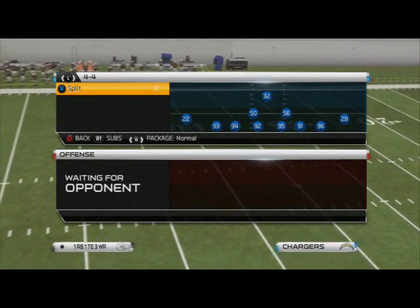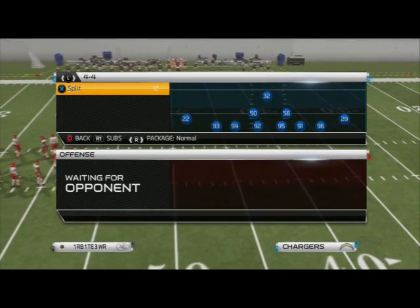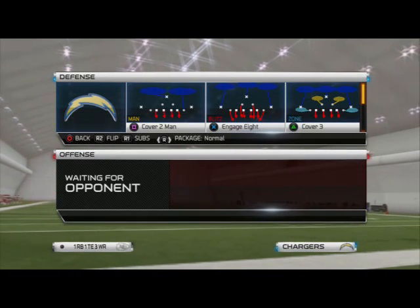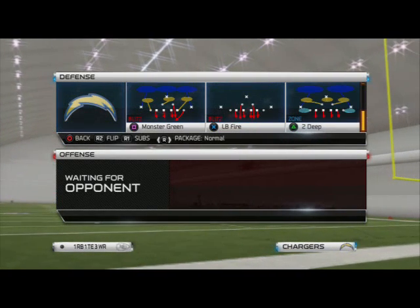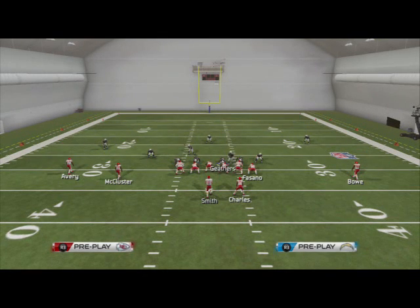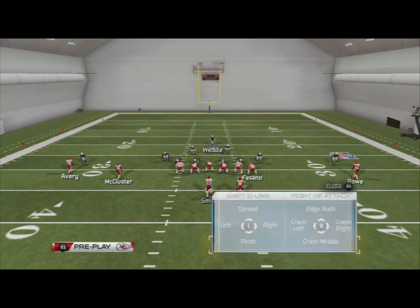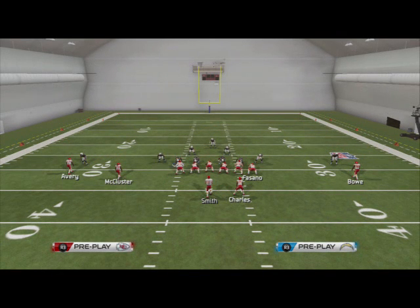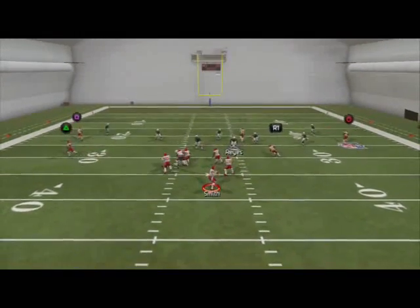What I look for in a base play is a play that doesn't kill me. It's also a play that we can use to adjust out of. Look no further — in the 4-4 we're going to take a look at this formation this week. The main play, the base play, the two-deep out of it is an absolute monster. The 4-4 with the way pressure sets up perfectly from this, it's very simple to get pressure — just crash the line, re-blitz the linebacker on the side you want it to come from, and then you can do your spies or hooks on the back end.